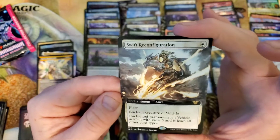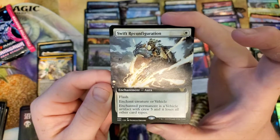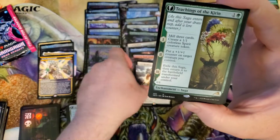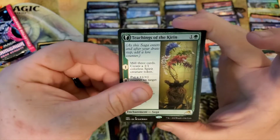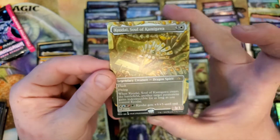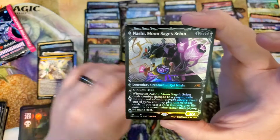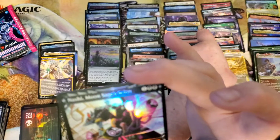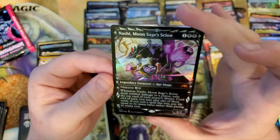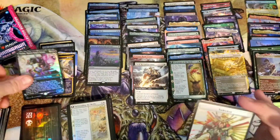Swift Reconfiguration — a one drop with Flash. That can't be bad, right? Enchant Creature or Vehicle. I made a Vehicle deck with one card. Teachings of Kirin. There's Kyodai, which we got a long time ago in the foil version. Showcase Nashie — that's cool, that looks really cool. I like that. I almost put it over there — that's a Mythic. So now we got five.